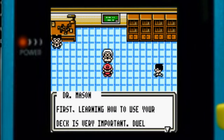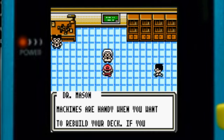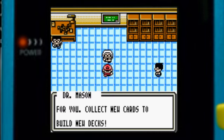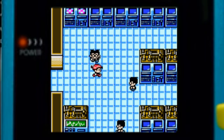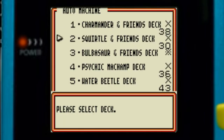First, learning how to use your deck is very important — duel against many people to check your deck's performance. The auto deck machines are handy when you want to rebuild your deck; if you have the required cards, it will automatically build a deck for you. Collect new cards to build new decks. I was just talking to Dr. Mason real quick — let's check the auto deck machine. We don't have enough cards, not even for any of them.